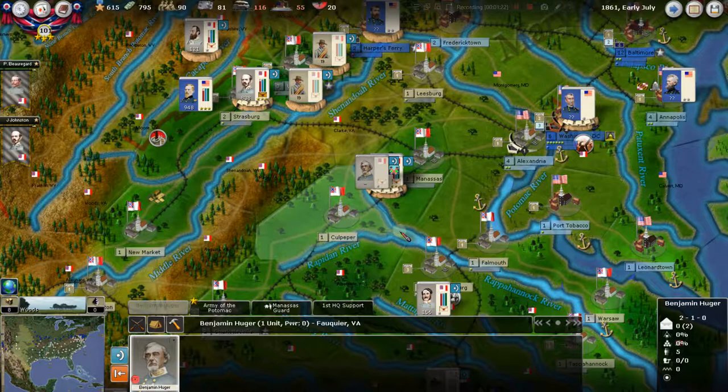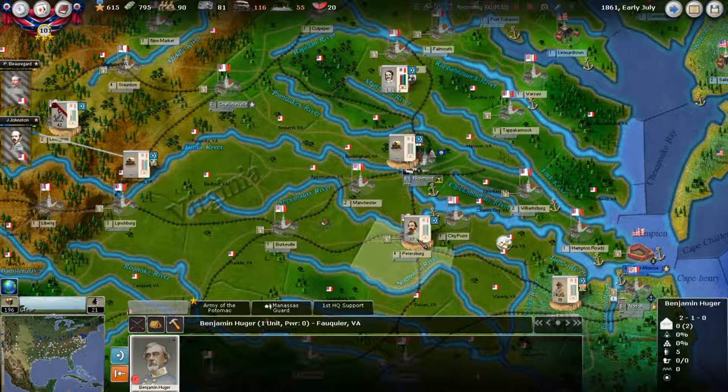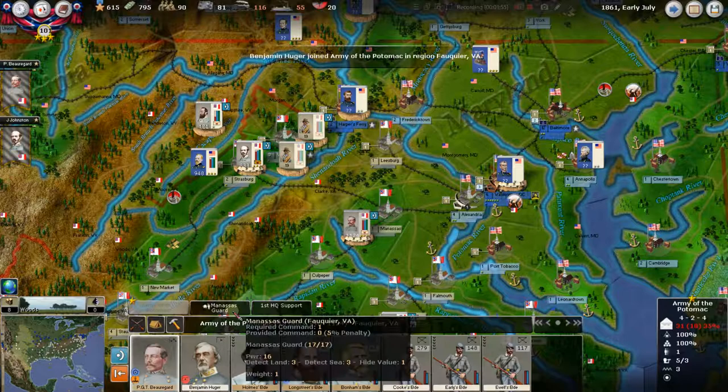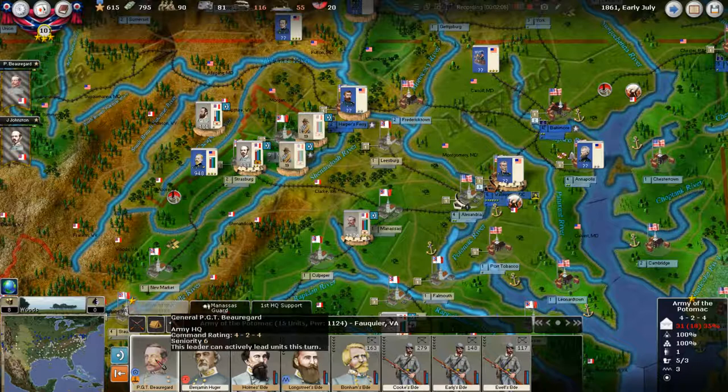We're going to take old Ben Huger here that we've shipped north. You might remember last time, Ben Huger was leading this force just south of Richmond here in Petersburg. But Ben Huger is a great artillery man. He's a level 1 right now, but he essentially gives an artillery bonus to every single element in the stack that he's in. So we're going to drag him into the Army of the Potomac.